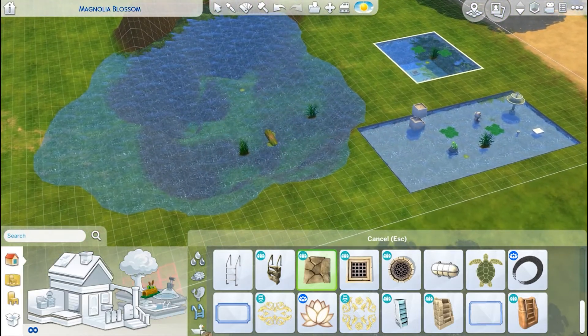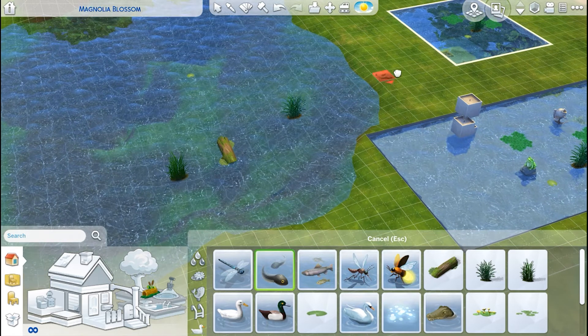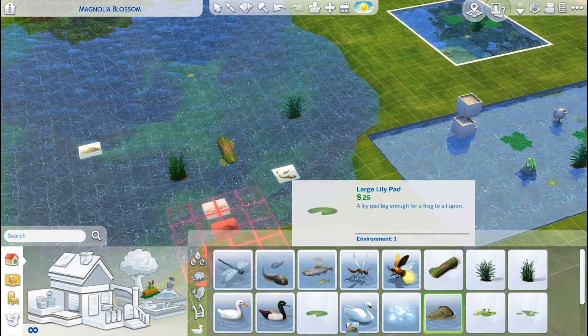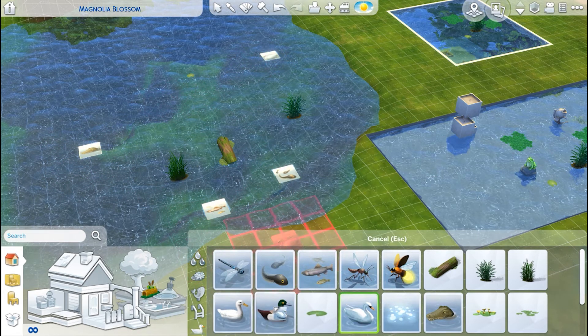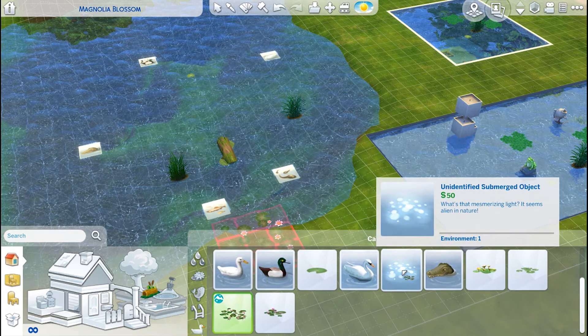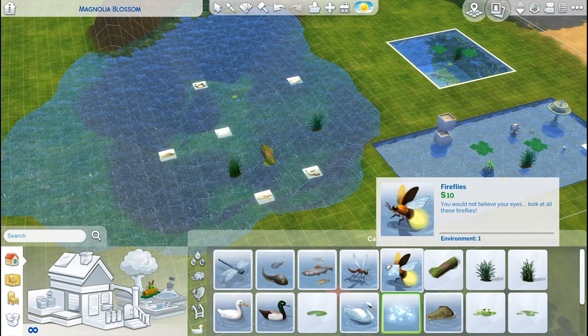This last one is pond effects, and this one is awesome. You can add some nature spawners — in build mode it'll just show up as a tile, but in live mode the creatures will really be in there. We have tadpoles, some country fish, we even have a gator, some swans, ducks, more lily pads, and a really cool unidentified submerged object. We also have dragonflies, mosquitoes, and fireflies.